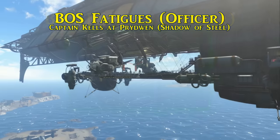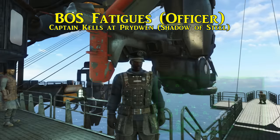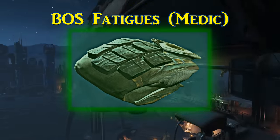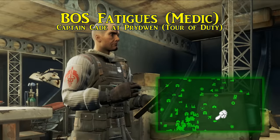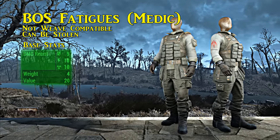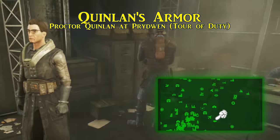Also worn by Captain Kells are the officer Brotherhood fatigues. There are many different types of Brotherhood fatigues, but the officer type is only found on him. It can be stolen or taken off his corpse, and provides five for ballistic, ten for energy, and ten for radiation resistance. Another special set is worn by Captain Cade — nicknamed the medic fatigues. Captain Cade is found in the med bay of the Prydwen. These are statistically identical to the officer fatigues — five ballistic, ten energy, ten radiation — and come with a stylish medical patch on the sleeve.